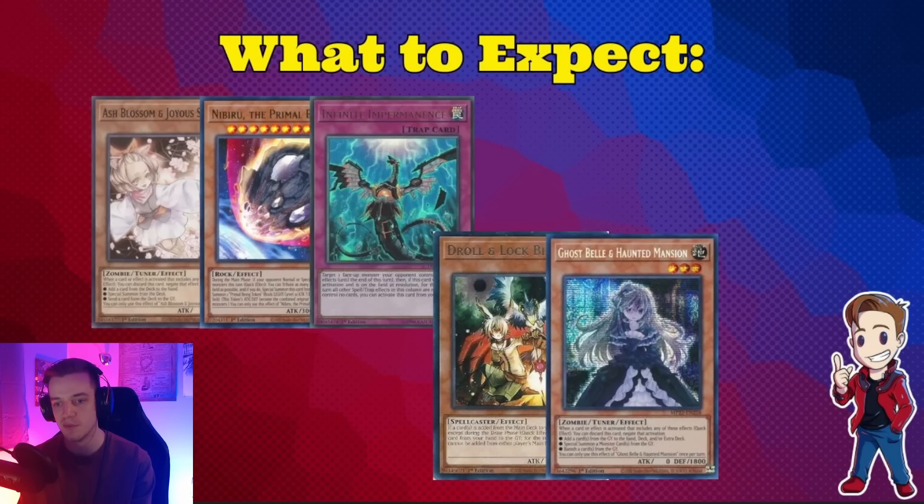You're going to see a lot of Ash, Nibiru, and Imperm in main decks, but not a whole lot of Droll and Belle — those are going to be mostly in sideboards. One of the most underrated cards right now is Rock. This card is so strong because no one respects it at the moment. I've played so many matches where I just drop a Rock and my opponent is completely caught off guard. Make sure you're prepared for this card because it's very real right now.